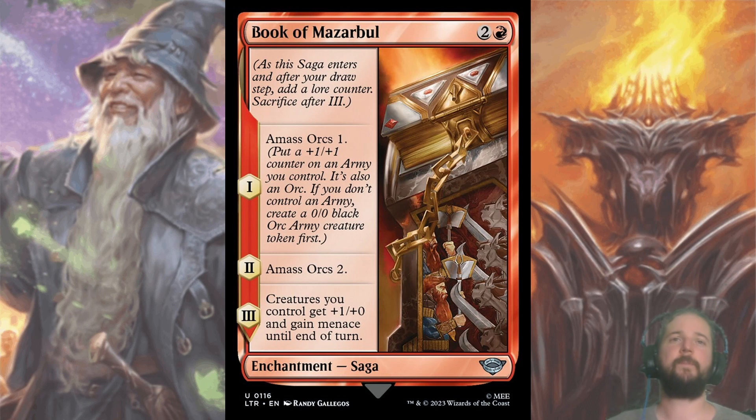Book of Mazarbul works wonders in Boros. For two and a red, you get an enchantment saga where chapter one amasses for one, chapter two amasses for two, and then chapter three gives all of your creatures plus one plus zero and menace until end of turn. This allows you to get in for two damage with your rally on turn two, and then on turn five swing all — especially nice with Eomir of the Riddermark coming in with haste on turn five as well. Red is a popular archetype, so these are usually gone by pick three or four.